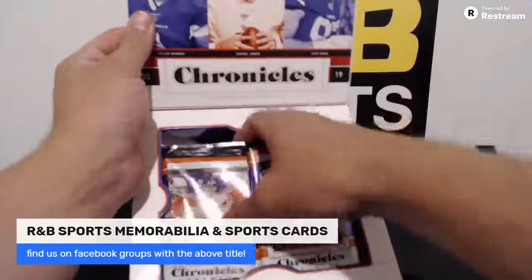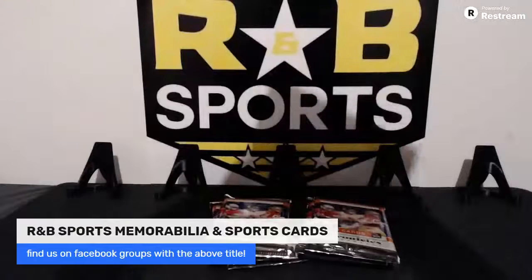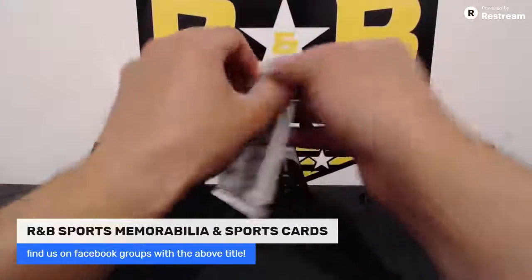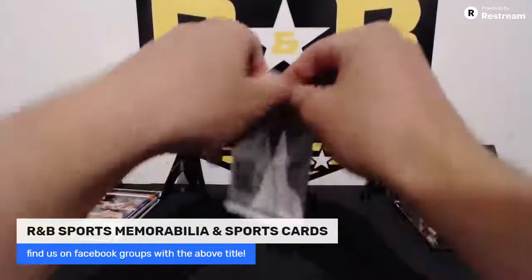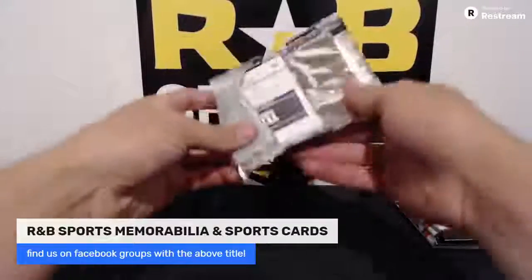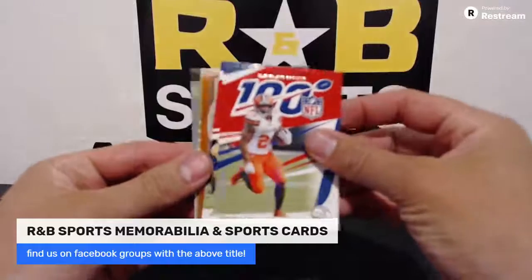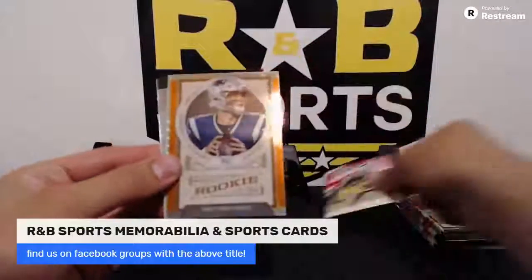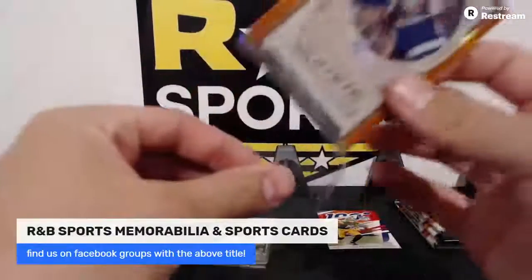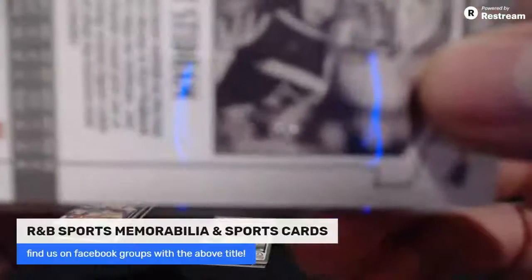Six packs in the box. First one wants to be tough to open. We've got Mr. Nick Chubb NFL 100, JuJu NFL 100, boom — a Stidham Legacy Orange, boom! I know his value has dropped a little bit but it hasn't gone off the planet. That is numbered 17 of 75, boom!